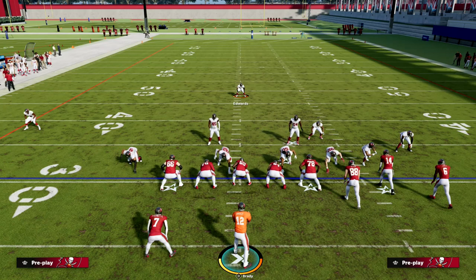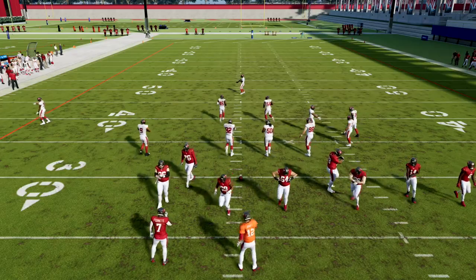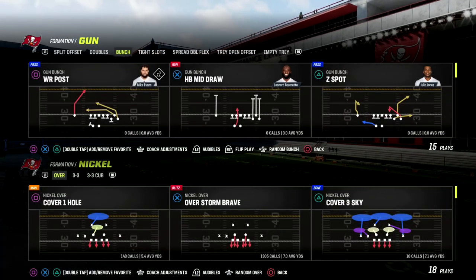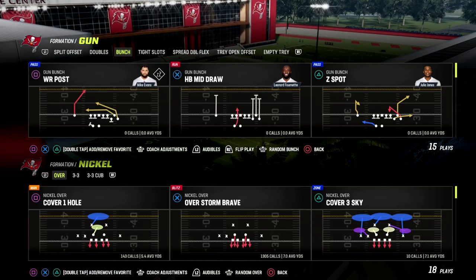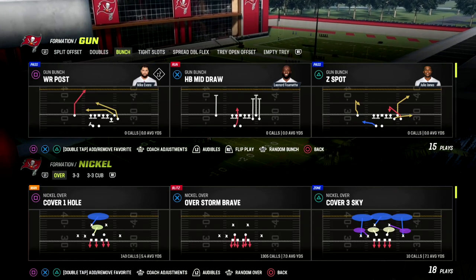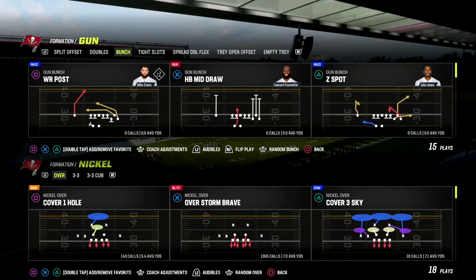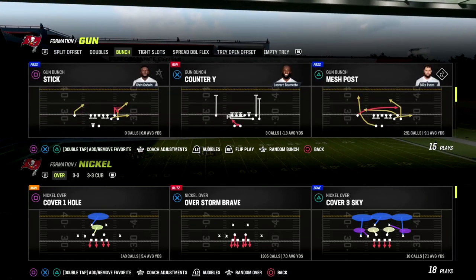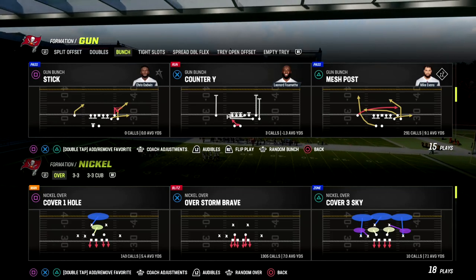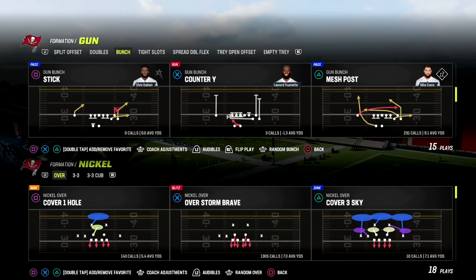In this video we're going to be bringing back a brand new and old meta way of blitzing. This comes to us out of the nickel over — you can do this out of other formations, but I do think it has a lot of value out of nickel over. The primary thing we're looking to do is just give you the kind of formula you can cross-apply to other formations. Nickel over is the best one because of the coverages you can have alongside it, but also because of just the basic alignment of the formation.